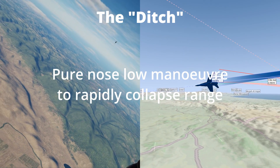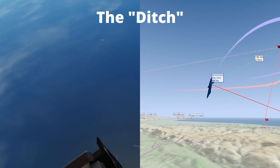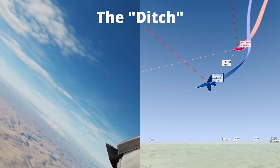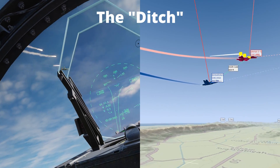The ditch is a pure nose low manoeuvre to rapidly collapse your range to the bandit. Roll inverted and pull through. If you want to collapse range and force an overshoot, select idle throttle. Unless the bandit identifies this and also selects idle throttle, they will inevitably overshoot and you can then line up a gunshot.